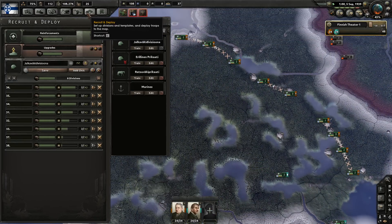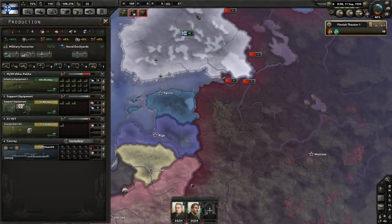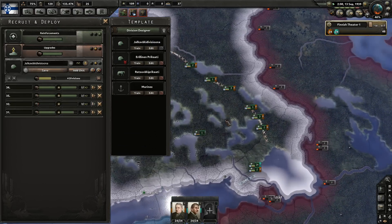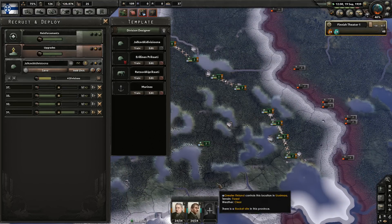Extra divisions go here. Focus on reinforcements. We're up to date on all of our weaponry now, we still need to build up a bit of a surplus though. I don't want to make more than I feel comfortable with because we need to sit on a bit of manpower. We need to sit on some guns as well.